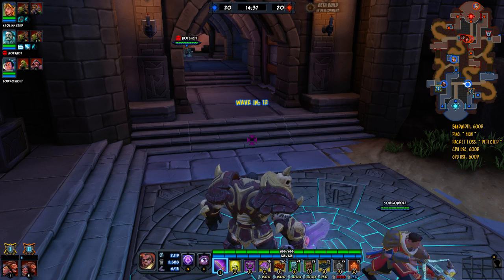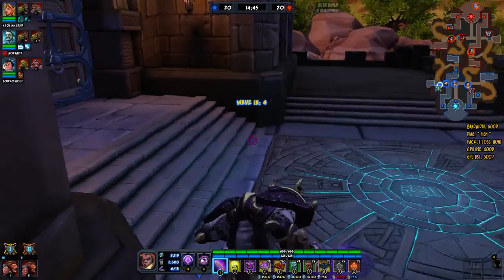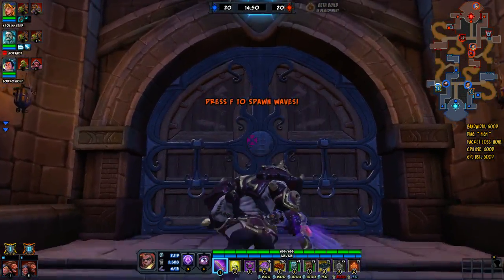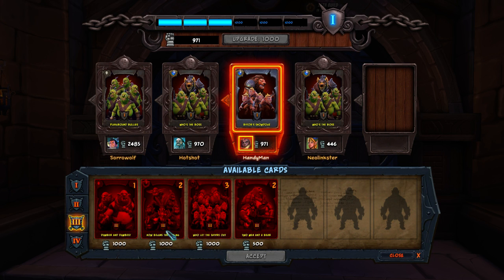The second number — the fist icon — is called leadership. You get that for escorting minions and things like that. You bring them to this door right here and use leadership to upgrade minions. Once you fill all these slots — it takes a thousand to fill up a slot — once you fill it all the way up it'll upgrade your minions to tier two. Then you have to pay the currency to upgrade your minions further, and it becomes more expensive to upgrade every time.